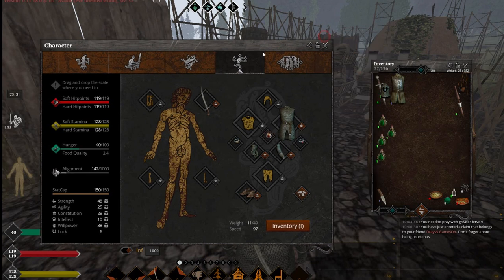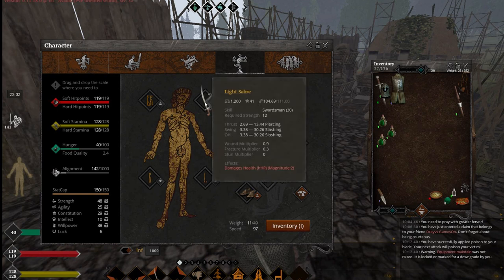To apply poison, you need to equip a weapon that can be applied to it, and then you right-click on it, like so. It goes pretty fast. And then you have a new effect on your weapon, as you can see. It won't expire; it can last for a very long time.